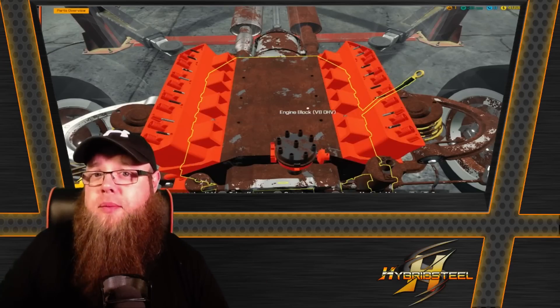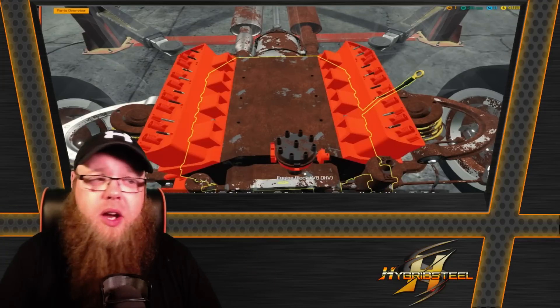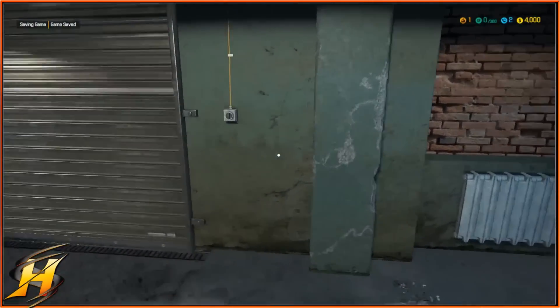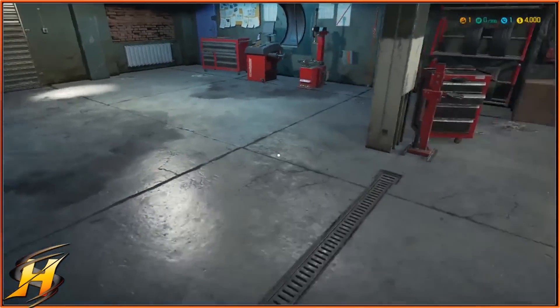You can buy your dream car, customise your dream car, make it the car of your dreams. But first off, you've got to start from the bottom. You start with a $4,000 budget and you're basically the bog-standard mechanic. Pick up your phone, take a job, change an oil, change a tyre. That's pretty much the game for a little while until it gets a bit more advanced.